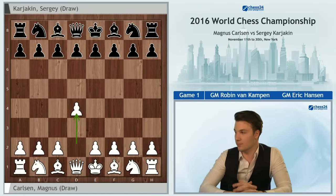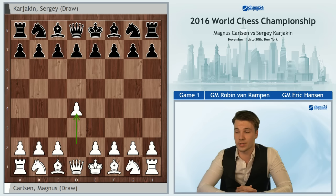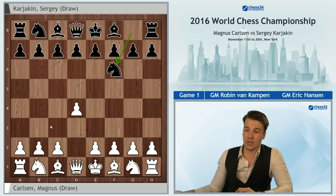Magnus opened with d4, a move that when I was commentating this match together with my friend Eric Hansen for the Chess24 live broadcast did not come as a surprise. However, after Nf6, which doesn't quite tell us yet what Karyakin's preparation is against the common move c4, Magnus already opted for a move that must have shocked pretty much everybody — he went for Bishop g5.